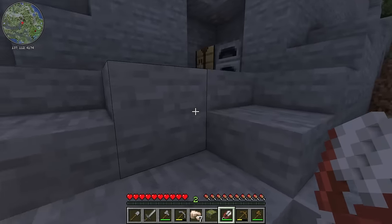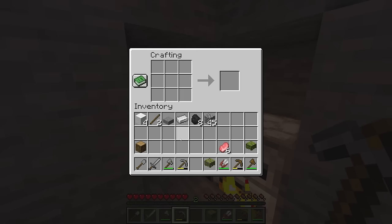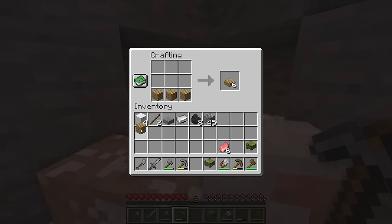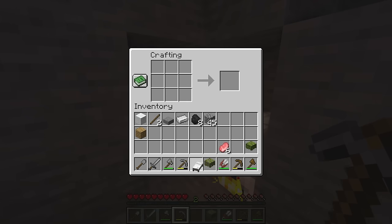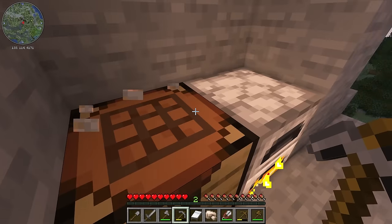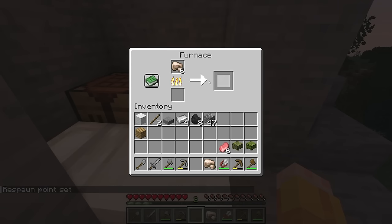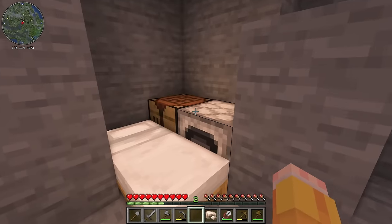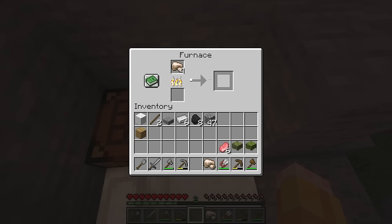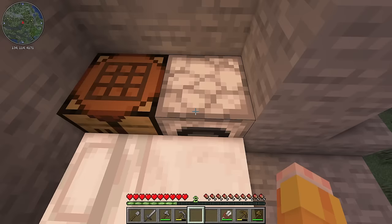Let's make ourselves our very first bed — thank you so much to that sheep. I'll grab this extra iron, put down the bed, and cook up some of this food too because we're going to need it soon. Let's swap this out and toss in a little bit more coal, then we're good to go. We can't sleep yet so I'm just going to climb up this mountain real quick and see if there's anything I can access.